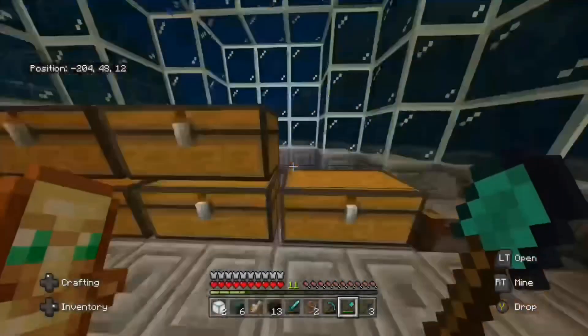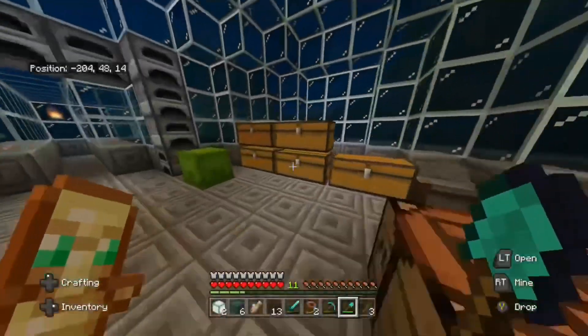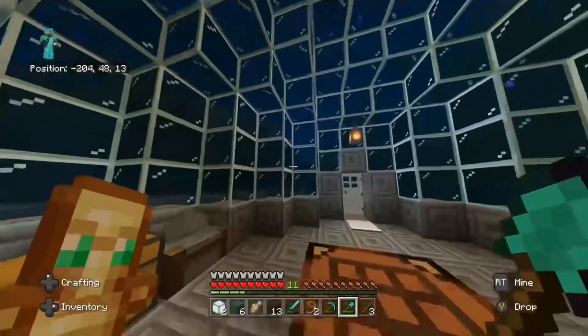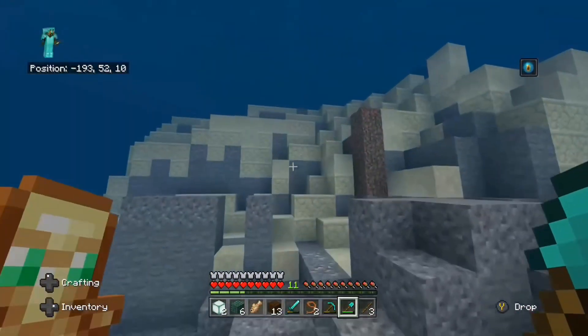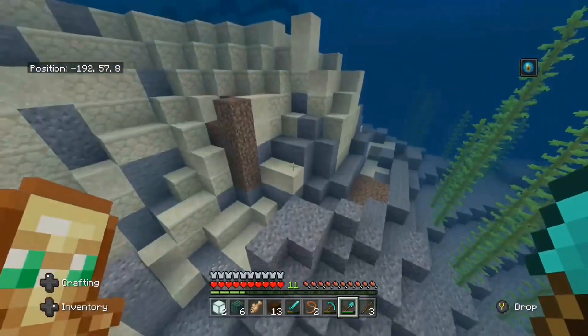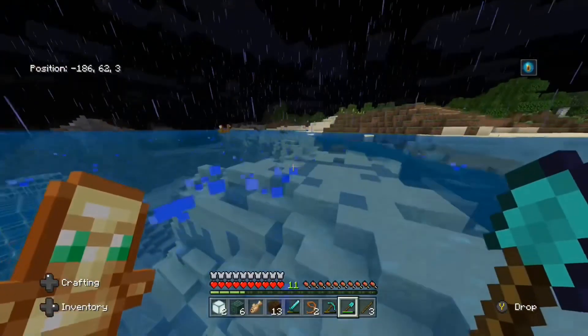We haven't respawned the Ender Dragon yet, but I wanted to give y'all an epic gamer tutorial on this. The reason we have so much sand is we're tearing up this mountain thing here — we've been tearing this thing up. It's kind of ruined the water.